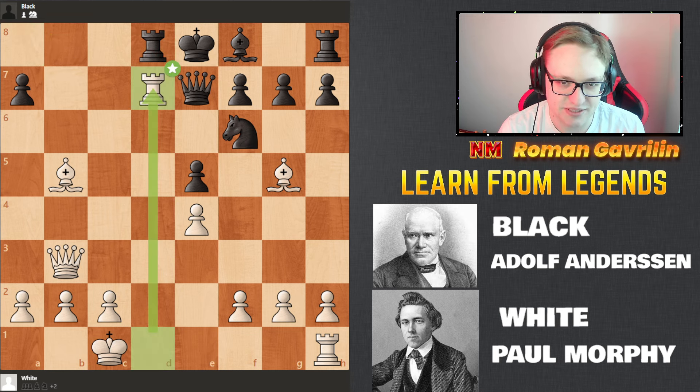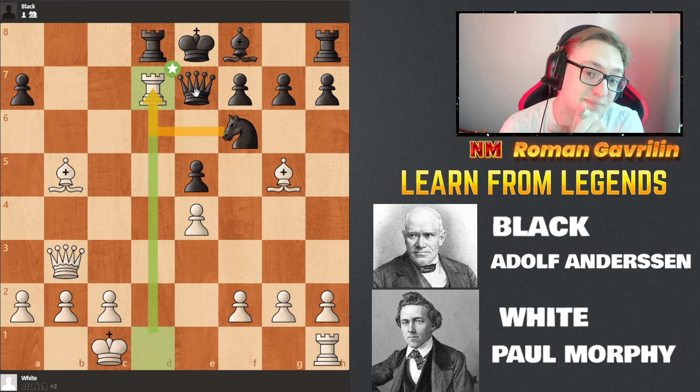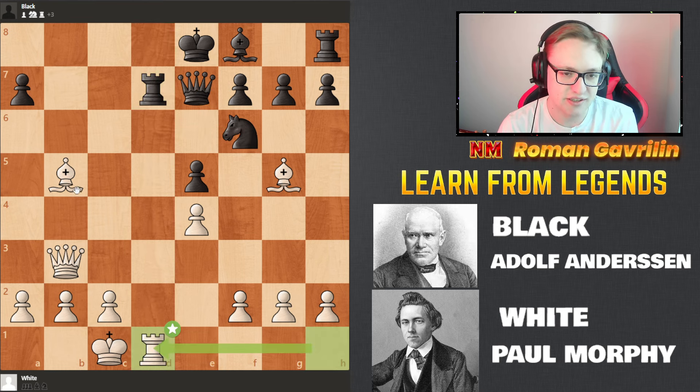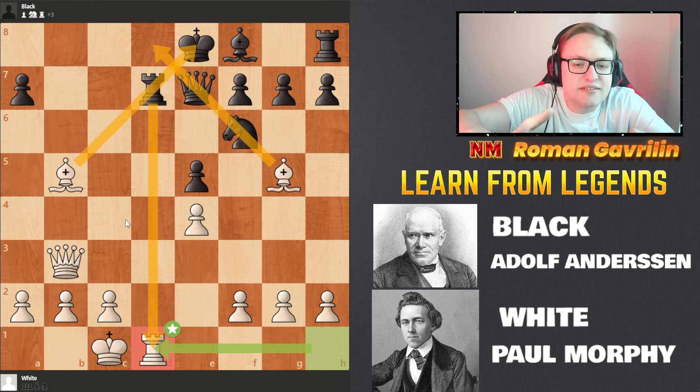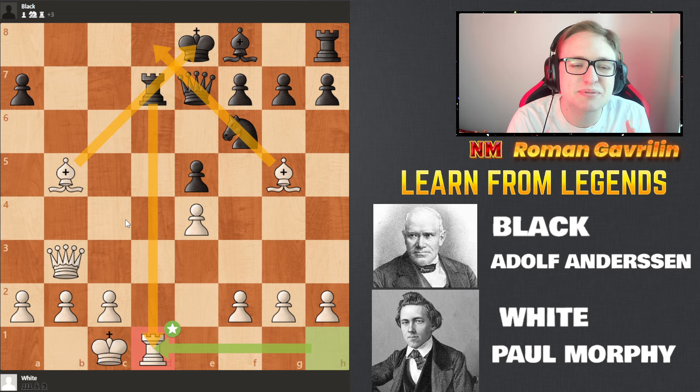This knight can't take because it's pinned by the queen. And if this rook takes, there is a pin — this rook can't take either. There is a pin everywhere. Everything is pinned, and Black have no moves. This position is completely lost for Adolf Andersen.